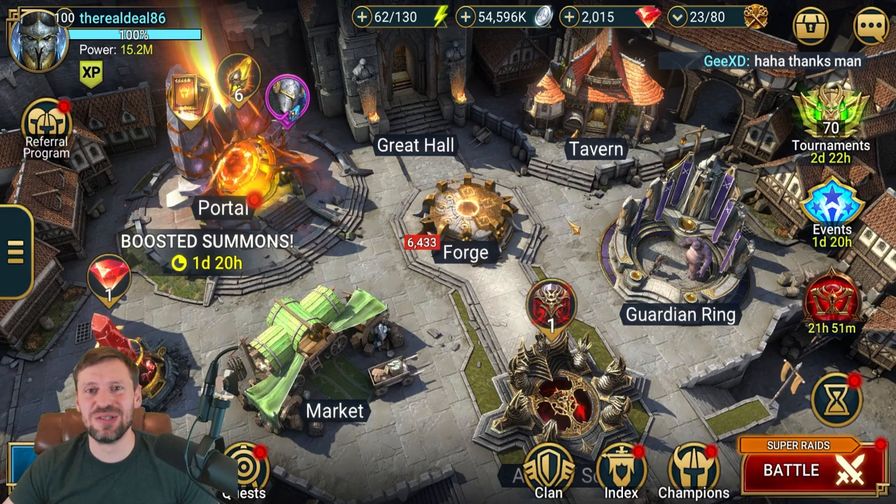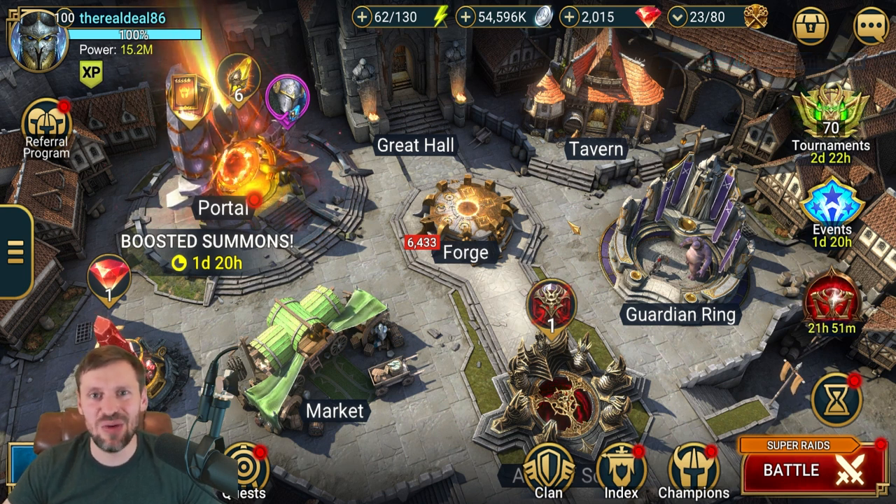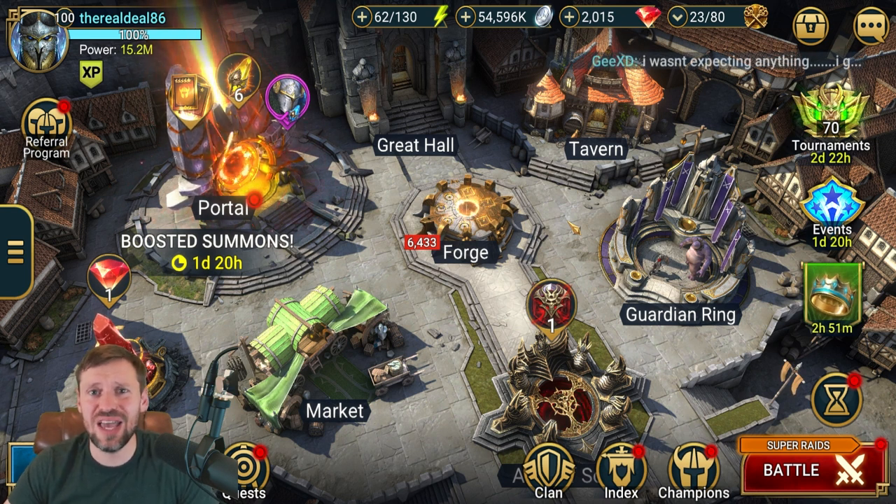What is up guys, it's the Real Deal, welcome back to the channel. Today we're looking at Spider 10 Hard Mode and we've got a team that can farm it in 14 seconds — it's pretty insane. The team is very reliable; I've not had any failed runs. If something does go wrong it'll take about 30 seconds rather than 14, but it's still very quick.